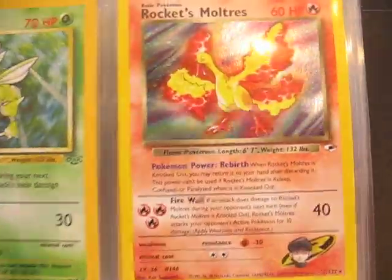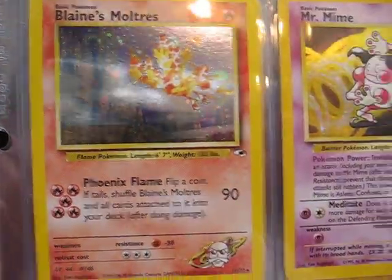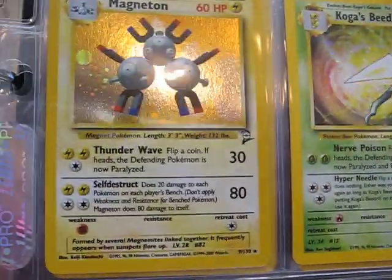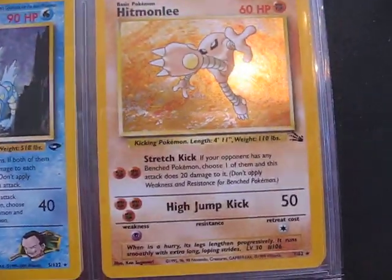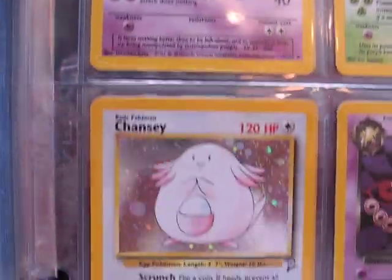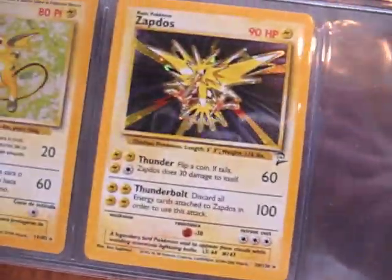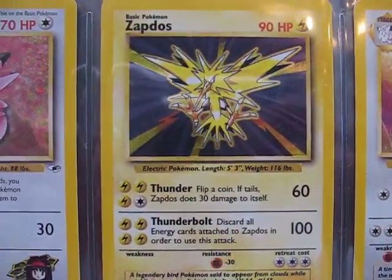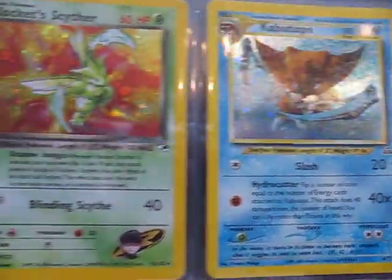Vileplume, Rocket's Moltres, Scyther, Typhlosion, Blaine's Moltres, Mr. Mime, Kabutops, Aerodactyl, Koga's Beedrill, Magneton, Misty's Golduck, Giovanni's Gyarados, Hitmonlee, Sabrina's Gengar, Nidoking, Dark Slowbro, Chansey, Dark Hypno, Vaporeon, Zapdos, Raichu, Erika's Clefable, Zapdos, Clefable, Togetic, Kabutops, and Rocket's Zapdos.